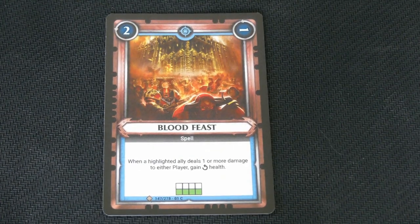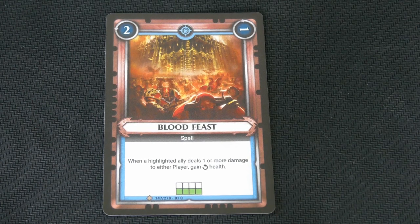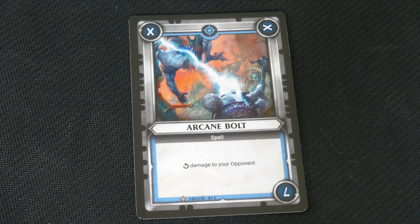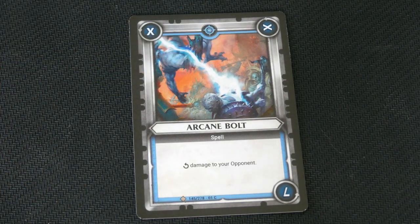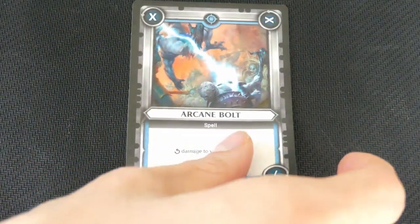This one says when a highlighted ally deals 1 or more damage to either player, gain that much health — first 2, then 1. This is Arcane Bolt. I like this one quite a bit because its first 2 times it doesn't do much, but on its last go-round it does 7 damage to the face.